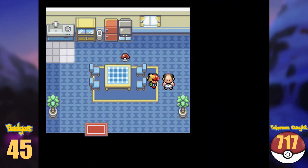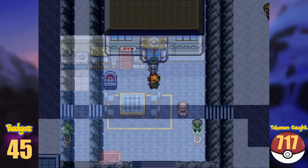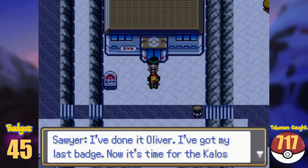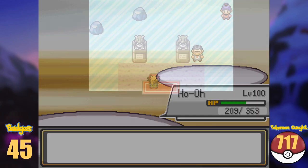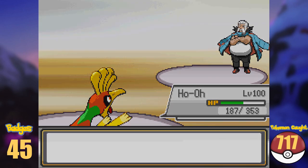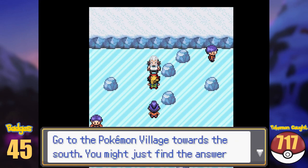In the house north, I found an Alakazite, and afterwards I made my way directly to the local gym. After defeating Sawyer, we can now enter the building and battle the gym leader Wulfric. I battled him, but instead of giving me the gym badge, he demands us to go look after the Pokémon Village first before we can battle again.